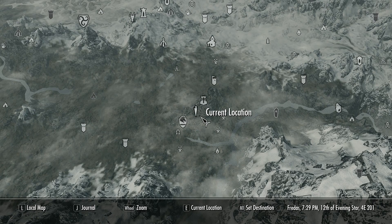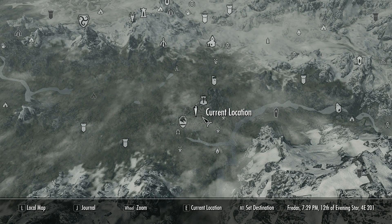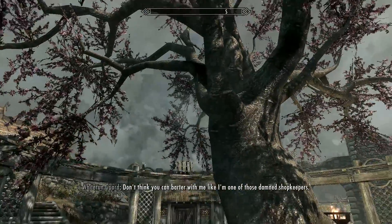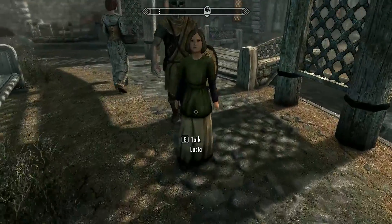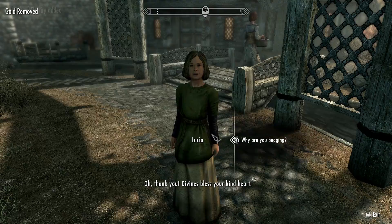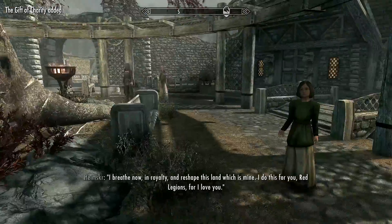The next child I would recommend is in Whiterun. She can be found up in the Cloud District, next to the Gildergreen tree. Her name is Lucia — you talk to her, she'll ask you for some gold, you can ask about her, and eventually adopt her.